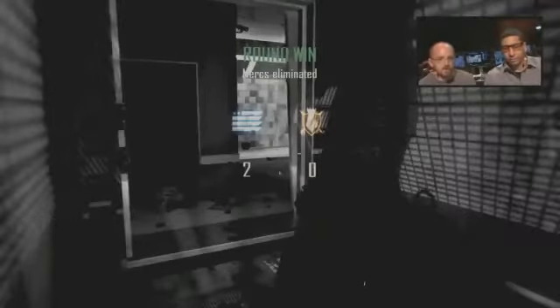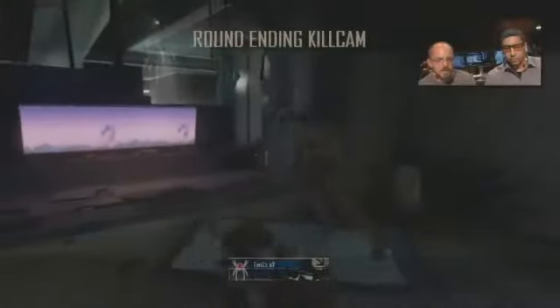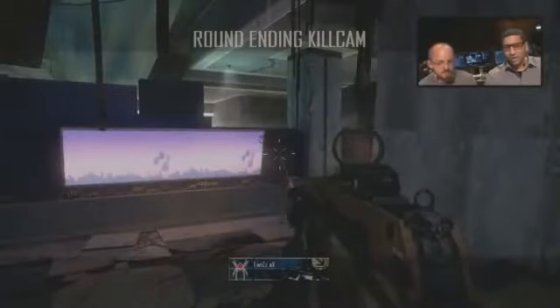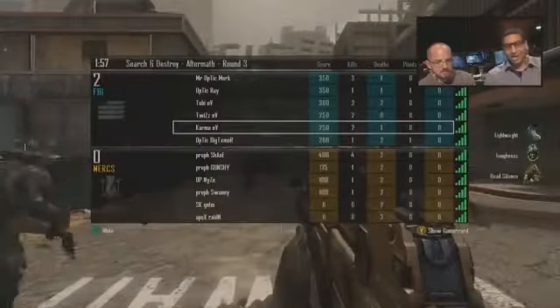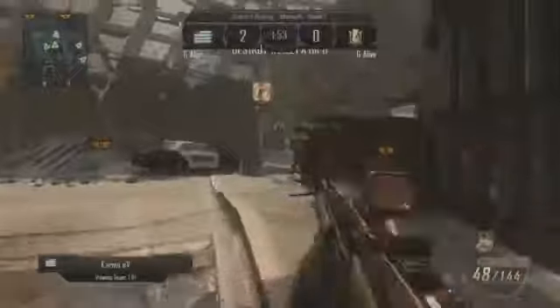So North Americans are just dominating — they're up 2-0 already and we only need four rounds to win, so the North American team is just absolutely doing work right out of the gate. Toby is playing with the North Americans as well, and we'll take a look and see how he's doing playing against his European side. He is three and two, so he's positive — he's definitely going at it and trying to win.